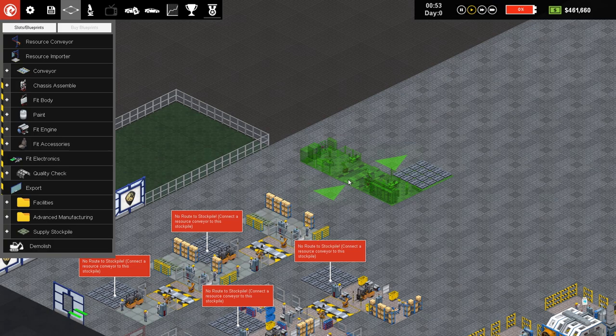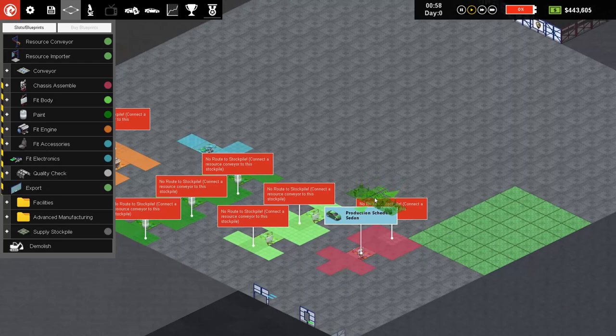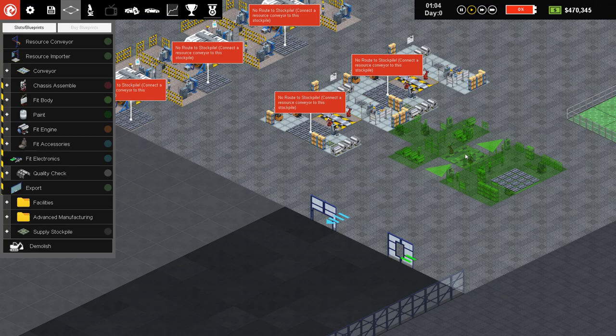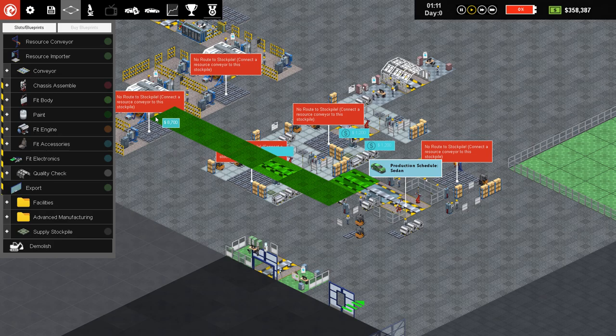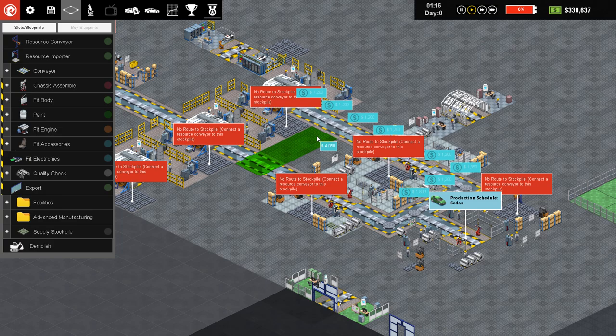Fit electronics takes two minutes, so we're not going to need a lot of those. We'll move it over here. Then quality check — we'll keep moving that over. We'll put down a chassis assembly right there, then do a quality check coming this way, and export is going to be there. So if we work out our little line here, we'll make one going straight through to begin with and then connect that up to all sorts of things.